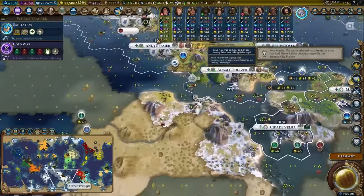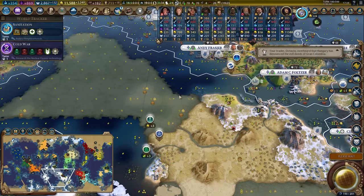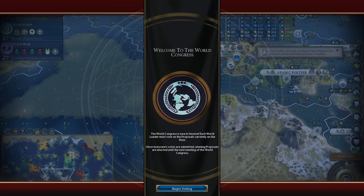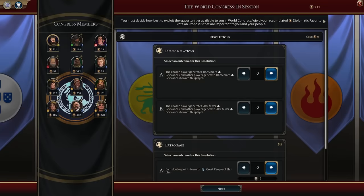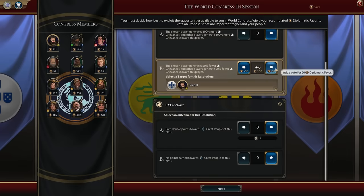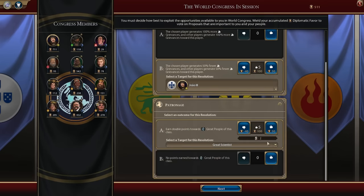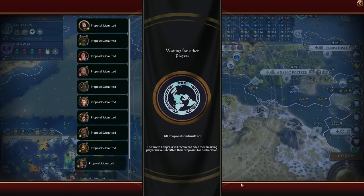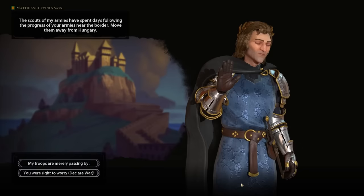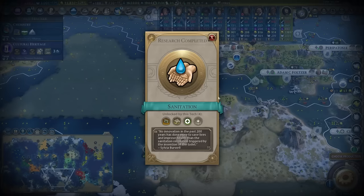Gold is the resource you want if you want to settle cities in the late game and bring them up to speed quickly. It'd actually be kind of nice if I generated fewer grievances, so I'm going to vote for myself six times — adding two more votes basically doubles your investment, so I'll go for five times. It would be nice to get great scientists faster, so I'll put a few votes into that. Looks like I generate more grievances and great explorers have been blocked — that's honestly fine.